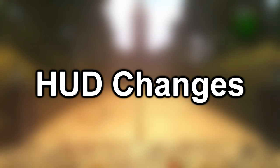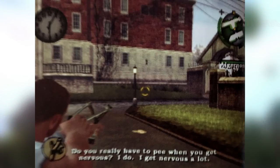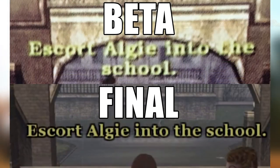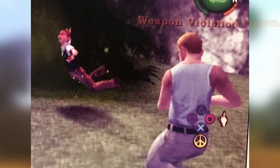We'll start off by talking about the beta HUD. First, the font is completely different — it appears more rough and jagged, with no outline on the text, and it also looks a little bigger. Secondly, Russell's name on his health bar during his boss fight is in all capital letters.